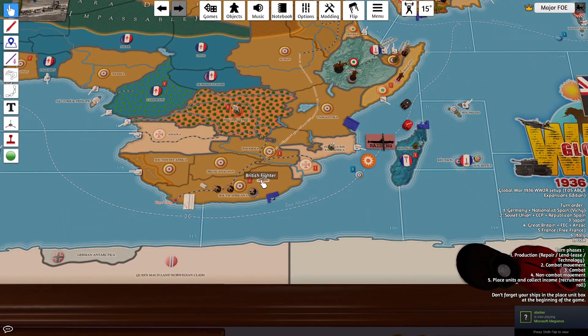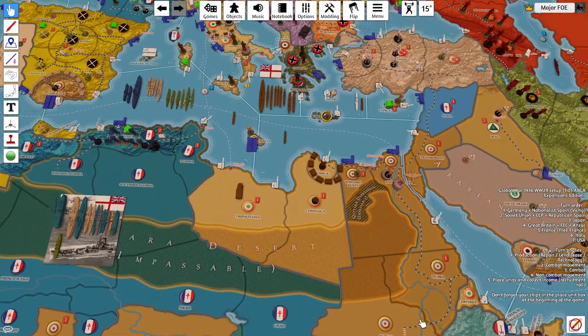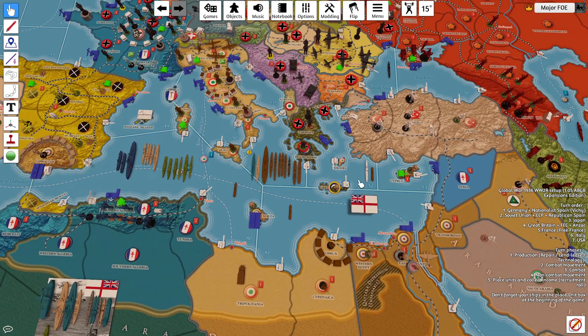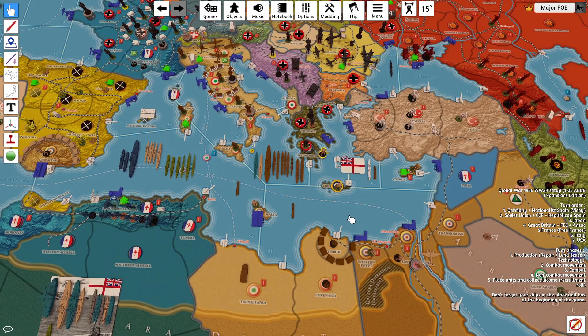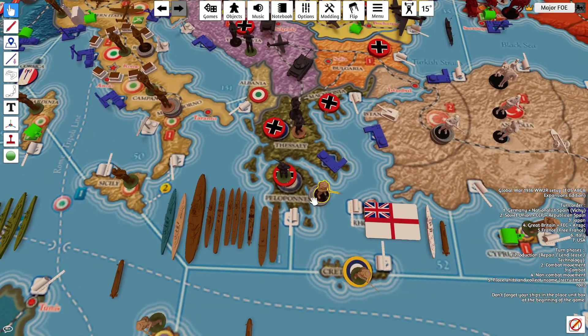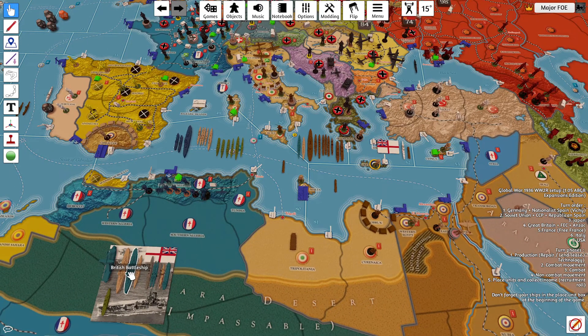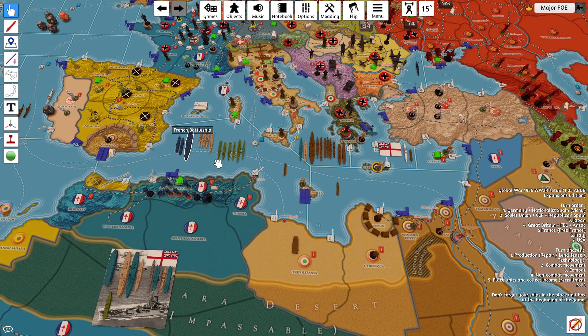Okay, Combats. We have the Fighter going after the Sub in C Zone 116 from South Africa. So we have the Fleet, minus 2 Heavy Cruisers, moving to pick up 2 Infantry and landing in Southern Greece. 2 Battleships will shore bombard, and the Fighter will join that fight.